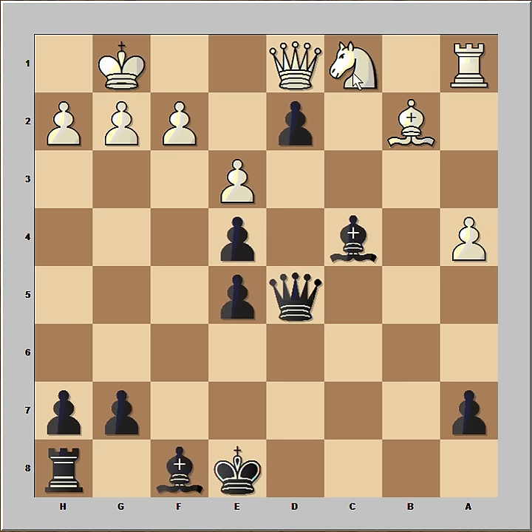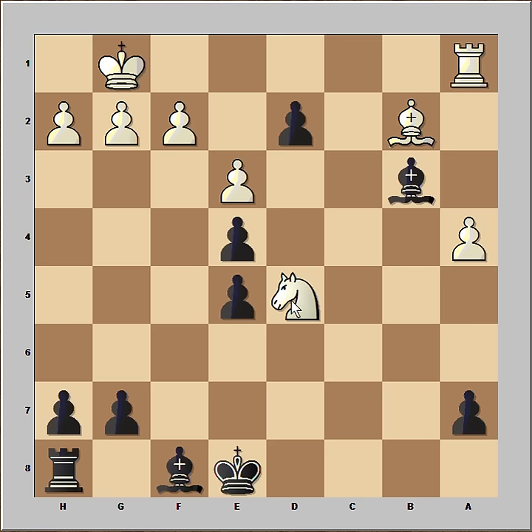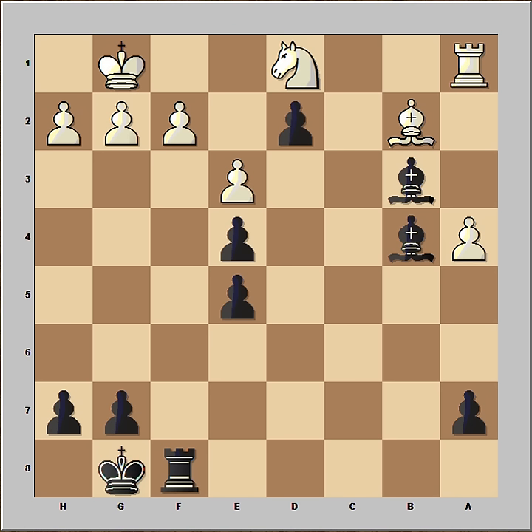Threat is pawn takes knight. Knight to e2. Bishop to b3 attacking queen. Knight to c3. Timman is attacking queen on d5. Kasparov just captured the queen. Knight takes on d5. Bishop to b3, attacking knight. Threat is d1. So knight to c3 was played. Bishop to b4. Knight to d1. And Kasparov castled. And Timman resigned.